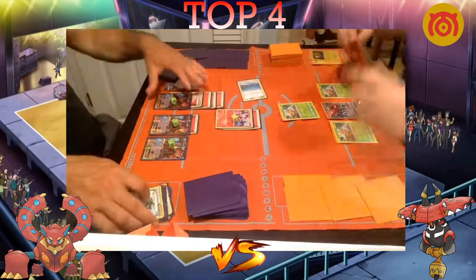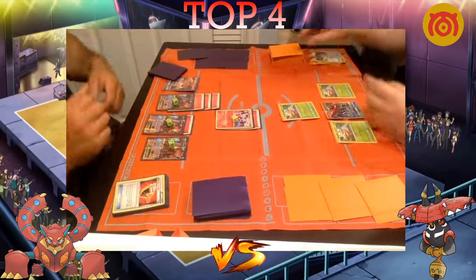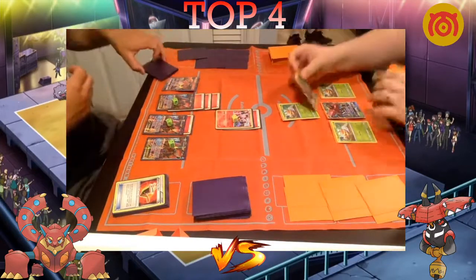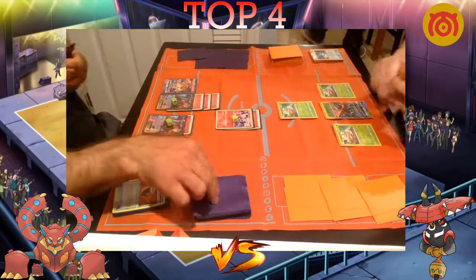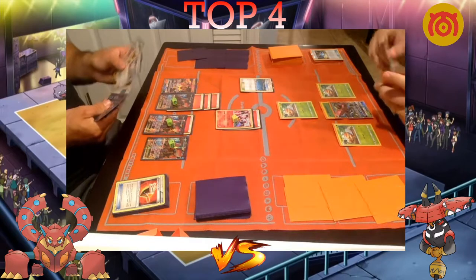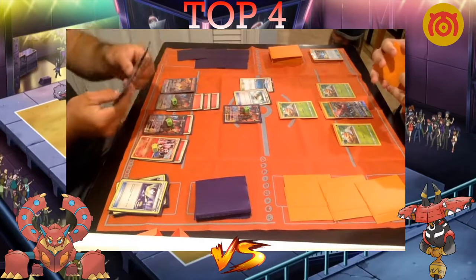Dolan promotes a Grubbin — that's not promising. He plays Field Blower to get rid of the stadium and Fighting Fury Belt, then plays Sycamore. He discarded a rare candy though, so he'll want to see rare candy and Vikavolt this turn if possible. He gets a Grass attachment on the Bulu and just passes. Newey draws for turn, plays Brooklet Hill, and plays a Switch, switching into a Volcanion and attaching a Float Stone.